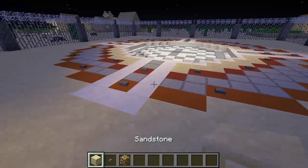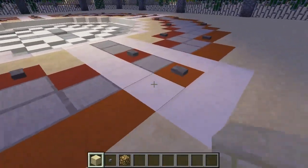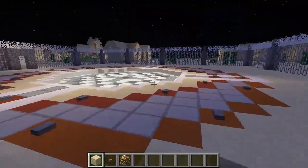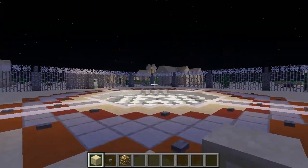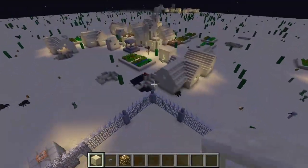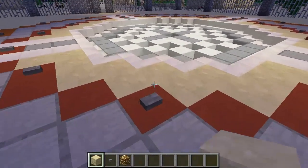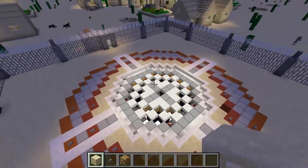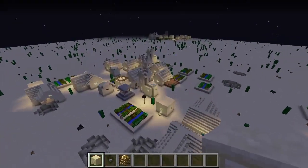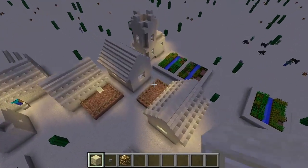I'll just go over quickly how it works. The orange ring on the outside is your standard firepower — let's try this one. Got a spider, that's good. So that's the standard range. The long range is the red one, and this might go a bit further. It landed over here somewhere — it might have missed.